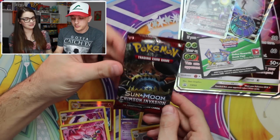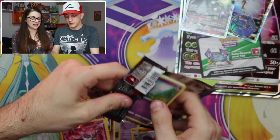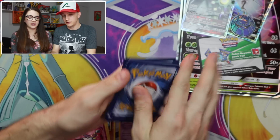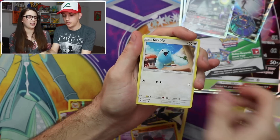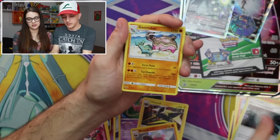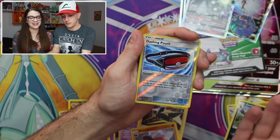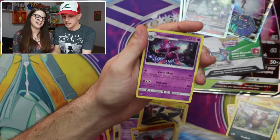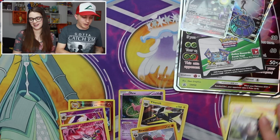Last pack magic for Crimson Invasion! This set needs something to happen — I am just not hyped. Comparing the two Ultra Beast boxes we've gotten, this one's way better. Swinub, Numel, Numel, Minccino, Sea of Nothingness, Gastrodon, a Mimikyu fanny pack — a nice fanny pack too, it's a reverse hollow — and a Mismagius. I don't know why I'm holding onto that fanny pack like it's something special.